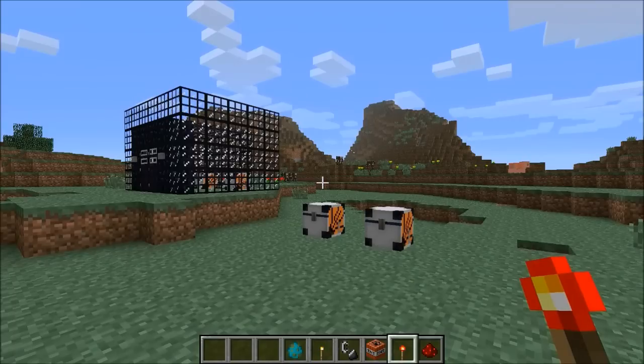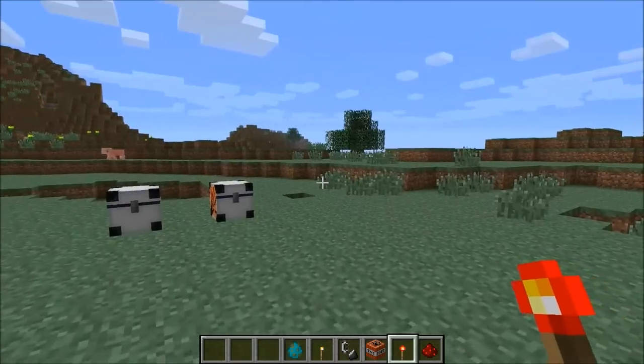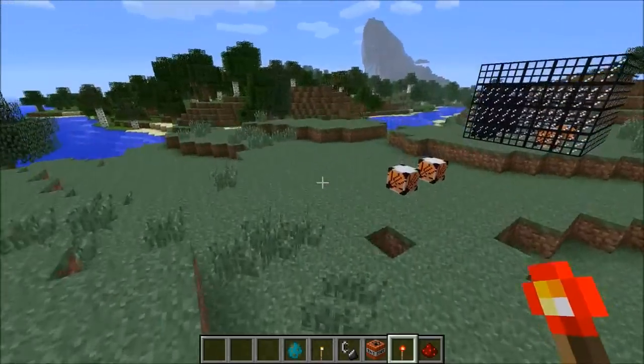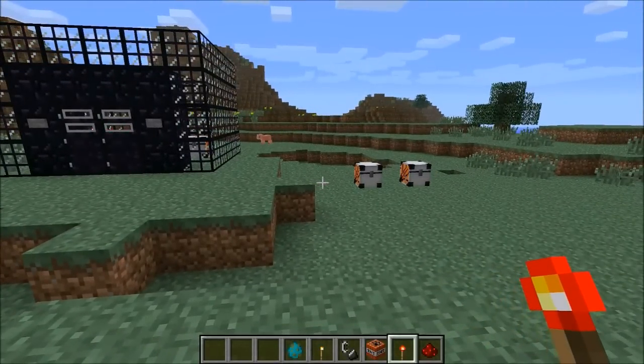Today we're gonna take a look at the Explodables mod. This mod adds in explosives, and these ones actually won't kill you. The biggest problem with mods that add explosives is there's no way to get away from the giant explosion, but these ones are powered with redstone so you can get pretty far away.